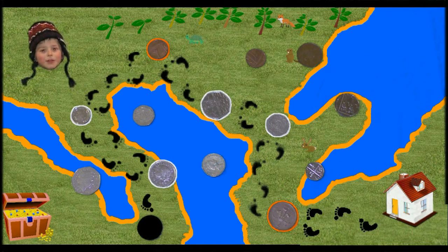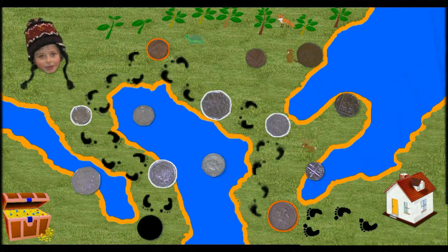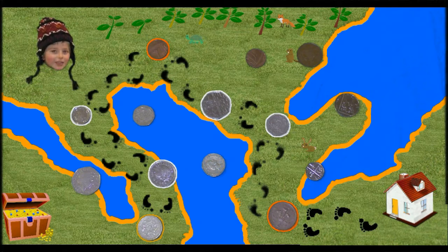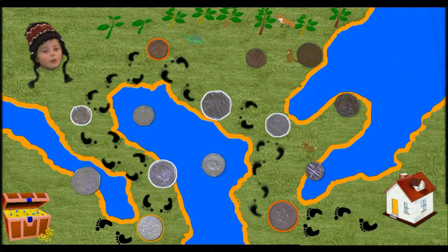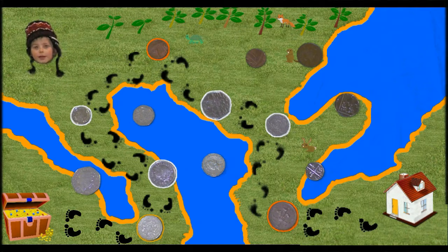And on to the last one. There's a bit of a shadow on this one, so it's a thicker coin — what do you think it could be? That's right, it's the 100p, also called a pound. Well done, the invisible man has got to his treasure chest without falling in any of the holes.